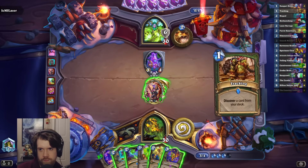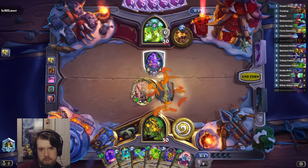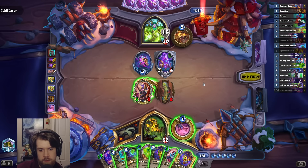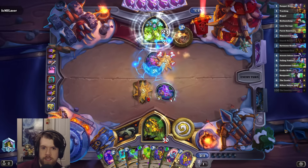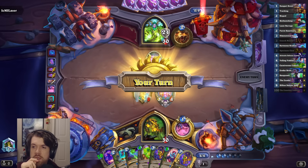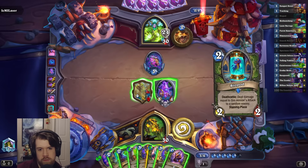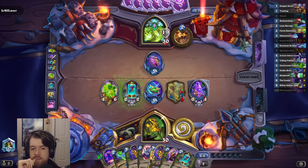I'll just play a Tracking here. Definitely want a Yodeler. Let's simply play a Crystal here — it seemed so good for the opponent, why shouldn't I do it as well? My opponent's kind of slacking on their ramp — they've only got three more mana than me. Love another Biopod. Definitely very possible that Druid can't kill my Cubicle here if I can farm up some pods.